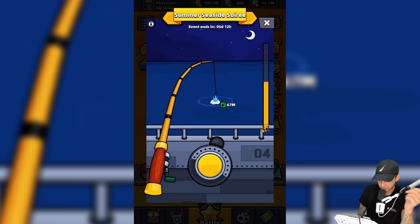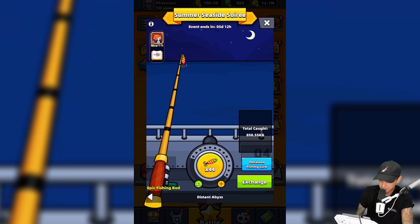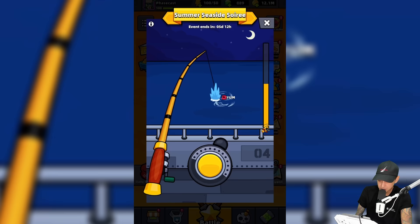This one is fighting us and swimming out pretty far, but now it's staying green. Now it's going red, now yellow. This might be a normal fish that weighs a lot, but it's a rare fish — we caught a rare fish by landing on the black right there. No emperor fish yet; we have to get a perfect cast.